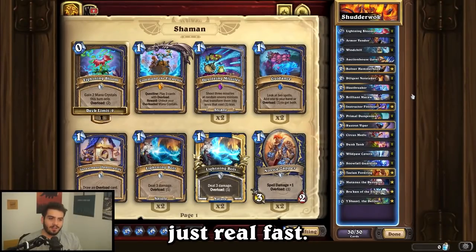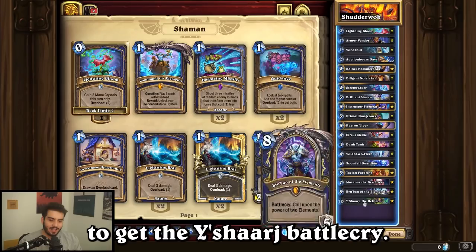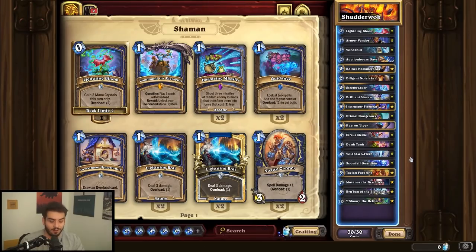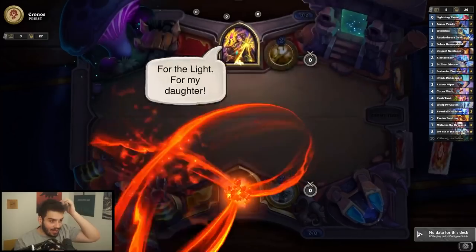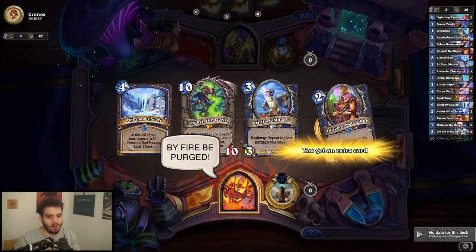This is brilliant macaw shaman — real fast, you want to play Yashiraj and then Brilliant Macaw to get the corruption proc. It's pretty great, would highly recommend. I hope you enjoyed the video. So we're playing this corrupt shaman thing that has immediate OTKs. I heard this is like the new Shatter Walk, so I kind of want to try it out and see how well it does.